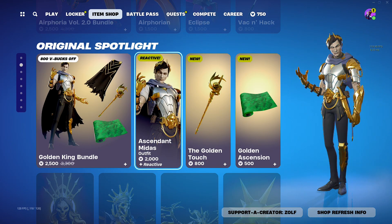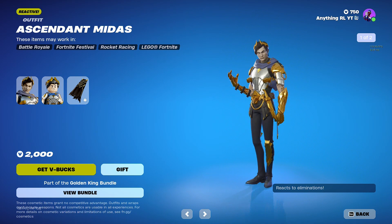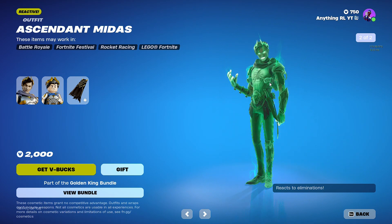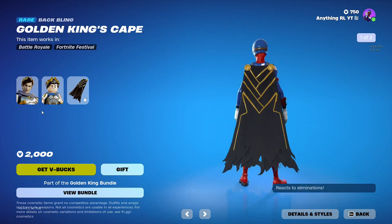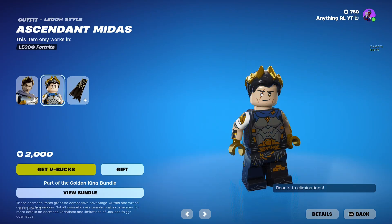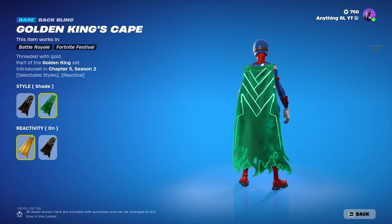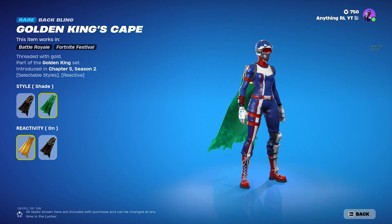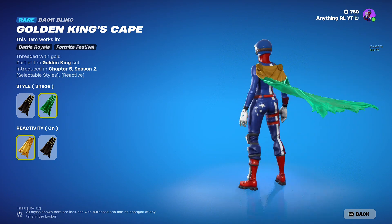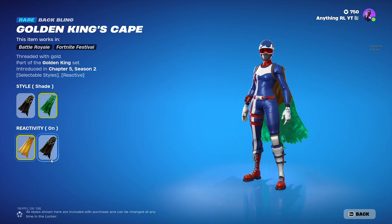Alright guys, the Midas skin is here. Oh my god, he's back. It's been since, like, chapter — the edit style, that's so clean. And let's see this cape — we got this regular one, right? And then we got the other style, the green, that looks so clean. And if you move around, if you were jumping, it would continue to move around. That's pretty cool.